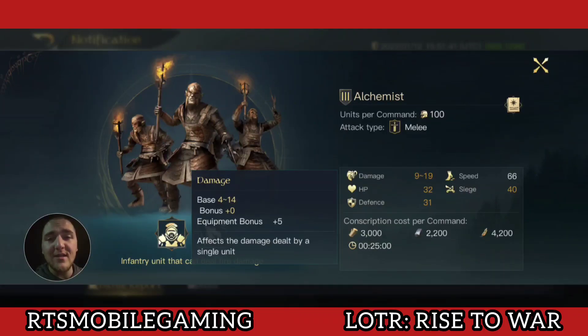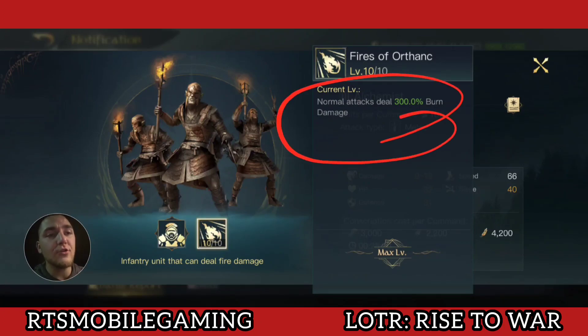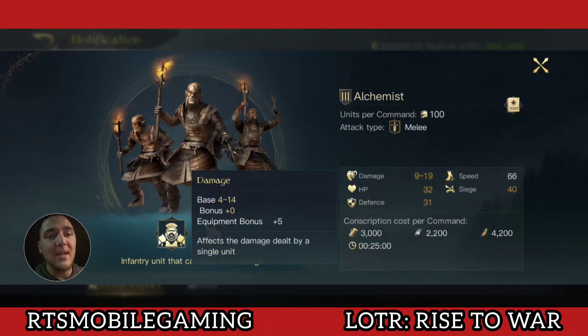What does this do? Well, this does a number of things. First, this is going to reduce the maximum damage output that the alchemist can deal, since through their burn abilities they are able to deal 300% of their damage as burn. Having a max damage of 14 gives them 42 max damage output, compared to the previous 51 max damage output per unit.